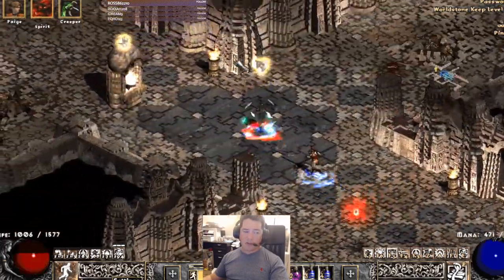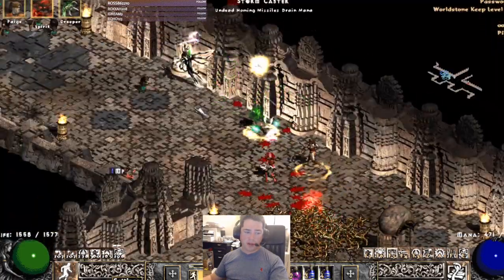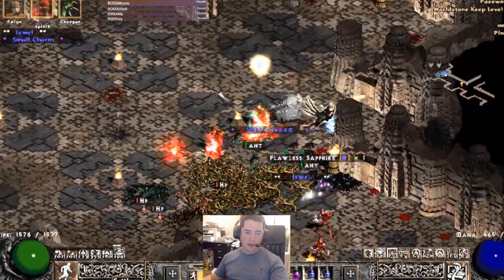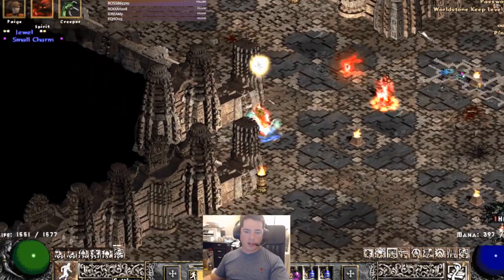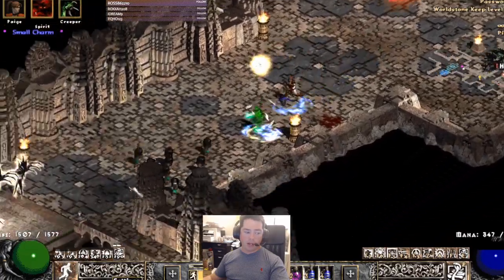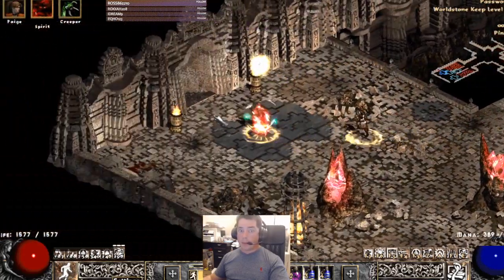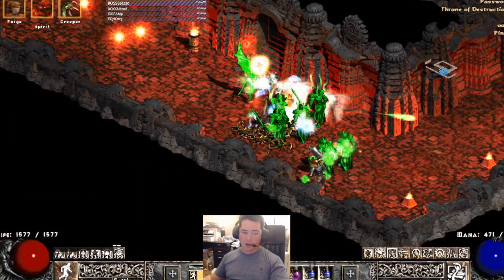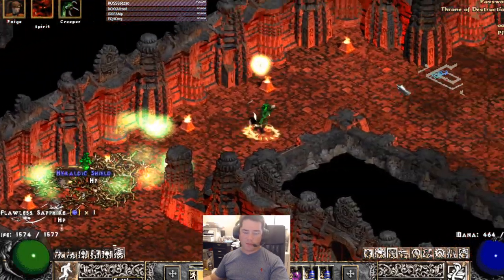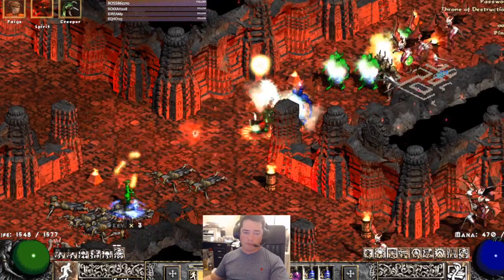We've run across plenty of poison immunes and we are doing just fine. With a shrine we're looking at 21k damage. One thing to be aware of with this build: because you are melee and attacking fairly often, in longer maps with high density there's a good chance you'll need to repair mid-map. Just pay attention so you don't kill yourself because you can't attack.